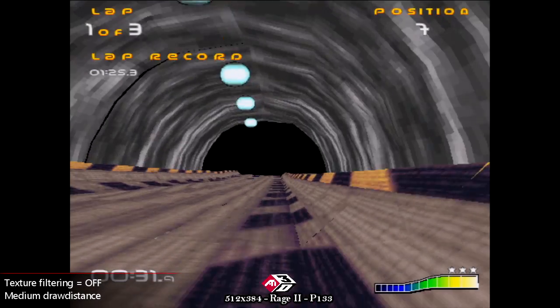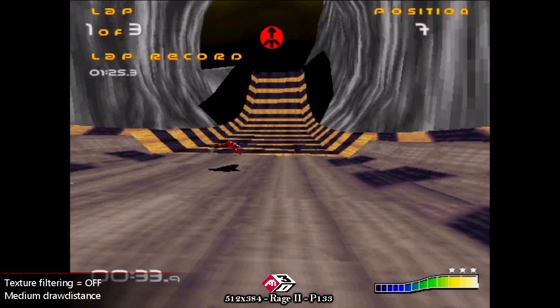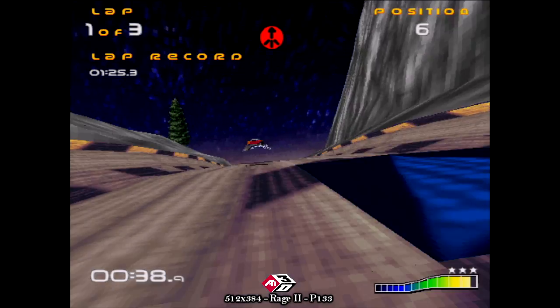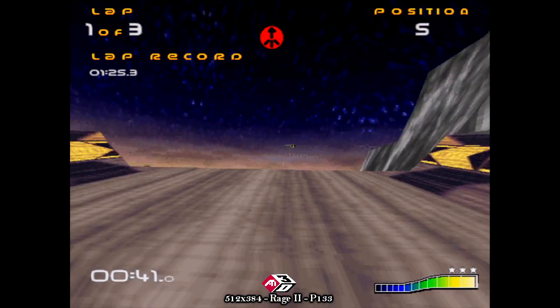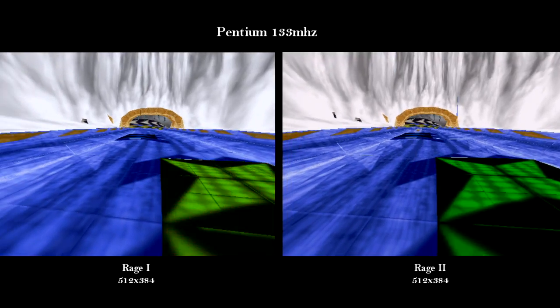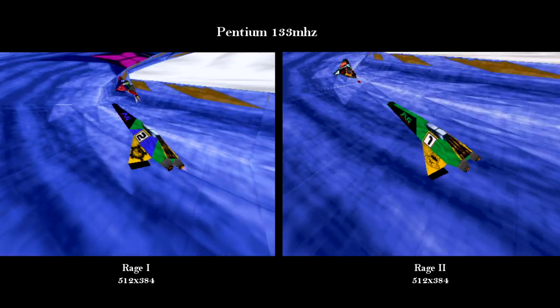As a second generation card, the RAGE 2 offers better performance, but is still not perfect on a Pentium 133. The RAGE 2 at least offers much improved performance in texture filtering, as can be seen in this side-by-side comparison.